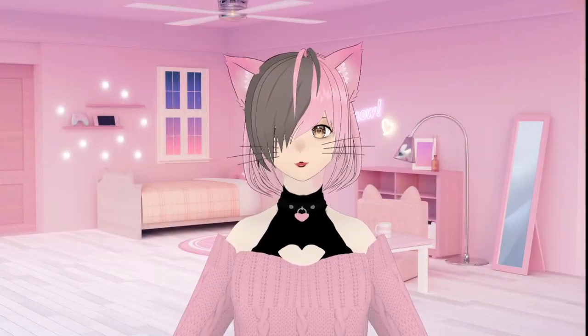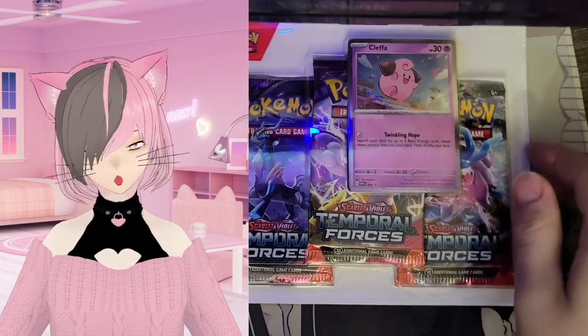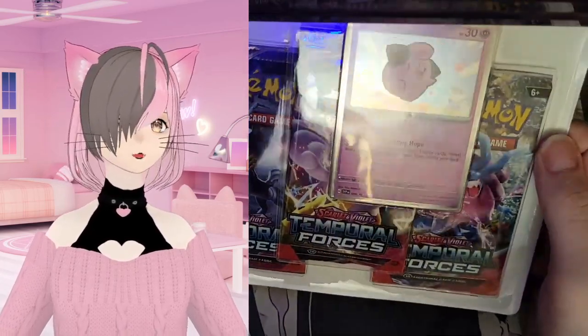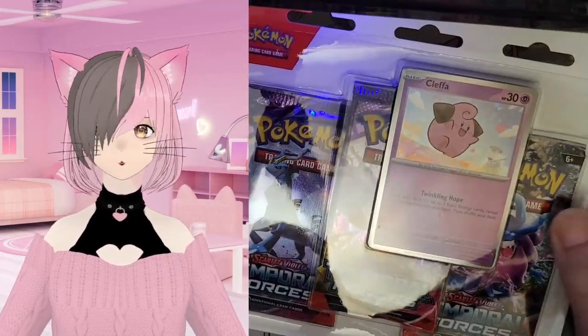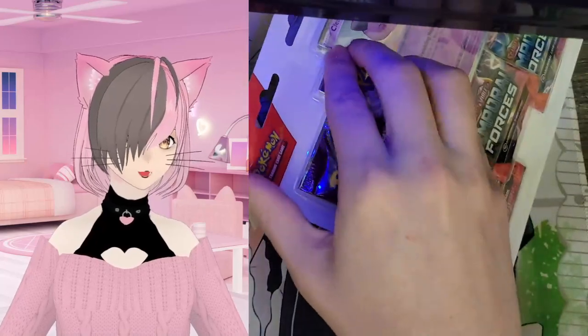What's up everyone, it's Ashido! Today we're doing some Pokemon card openings — I know it's been quite some time. We have the Temporal Forces blister; it comes with the Cleffa, so yeah, I'm gonna open it up.